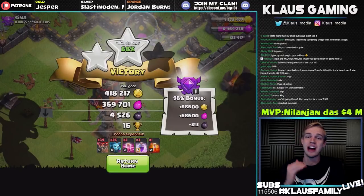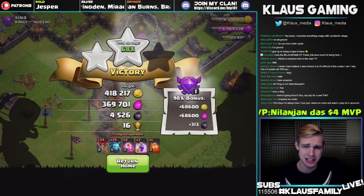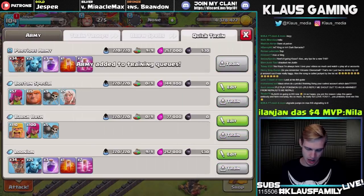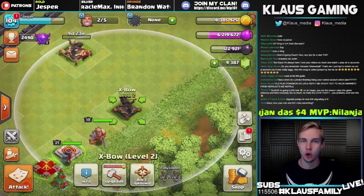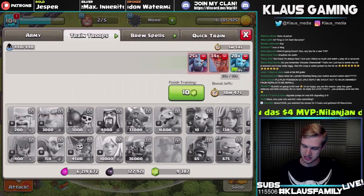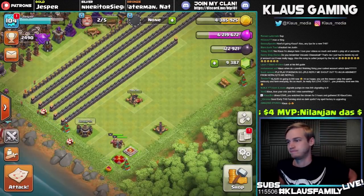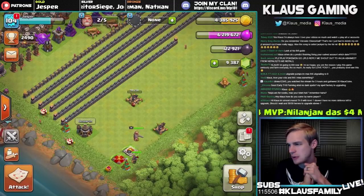Not bad, guys — 480,000 gold, about 450,000 elixir, and about 4,800 dark elixir. That is not bad — we're killing it today, man. Lunian once again — this has been a really good boost so far. We needed to get to 5 million gold to upgrade the next X-bow and we're only at 4.3 million. So we have over 18 minutes left in the boost, and all we need is 700,000 gold. Then everything extra goes into the lab and walls and it's going to be fantastic.